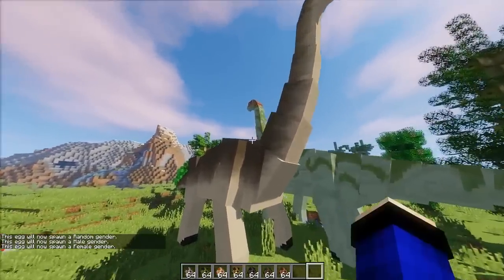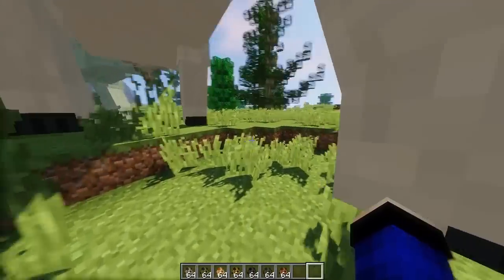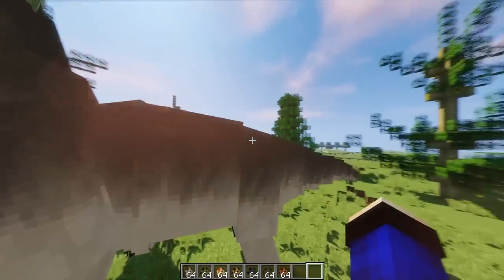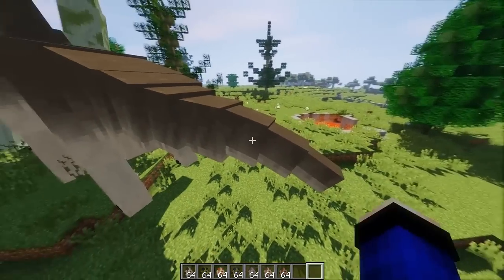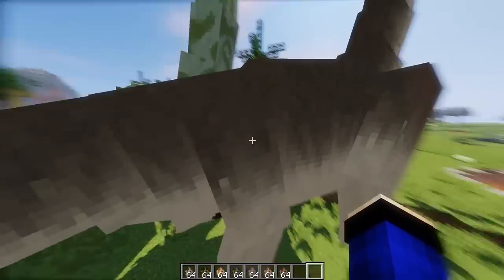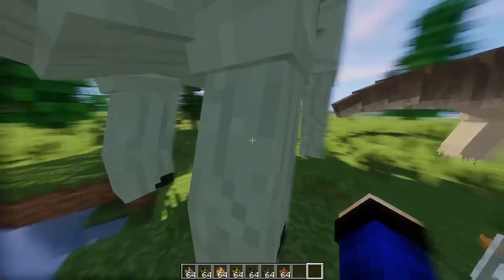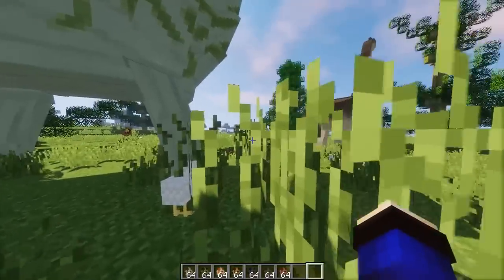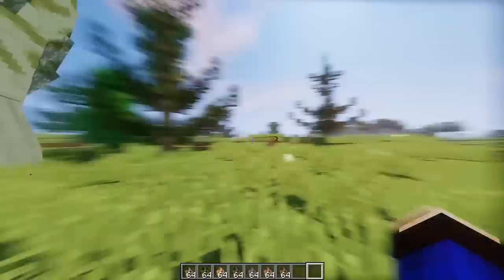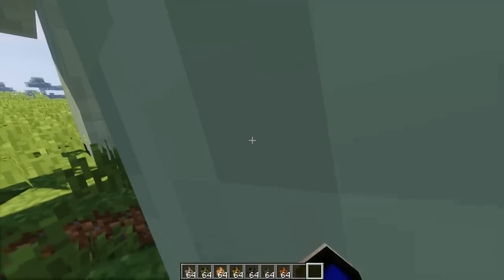Bagusnya mod-nya ini, animated guys. Jadi ini kayak realistic - tail-nya bisa goyang-goyang, bundut-nya bisa goyang-goyang, lehernya juga bisa goyang-goyang, dan kakinya bisa tekuk guys - gak kayak kaku Minecraft biasa. Ada kayak tekukannya gitu, keren banget temen-temen.